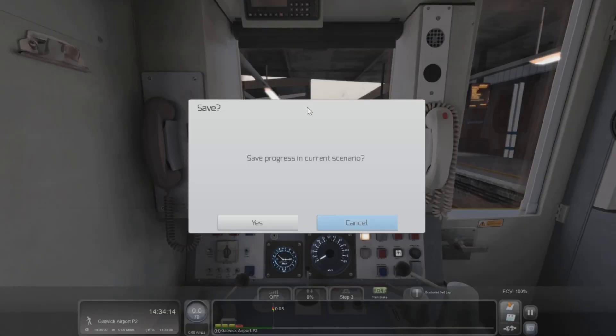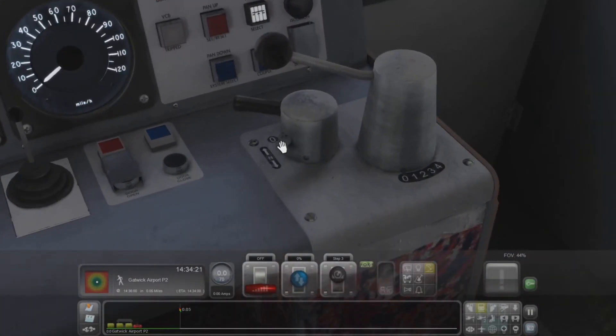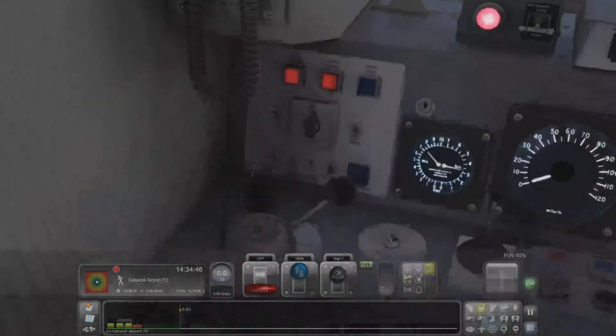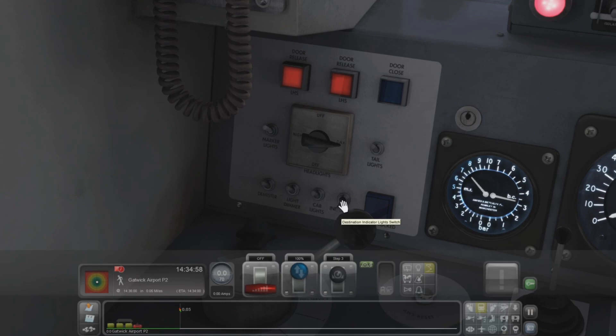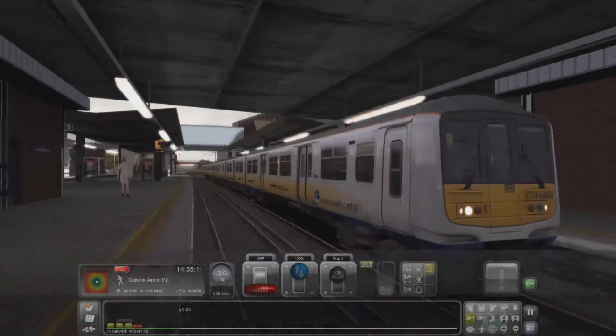First off let's quickly get in the cabin - the 319. Right, I need to get the doors open. Let's pop in the master key - that should be all good. AWS - that's one of the little buttons. Let's get the doors open. I believe this service is guard operated. Press T - there we go. Headlights set to day, marker lights on, tail lights off.